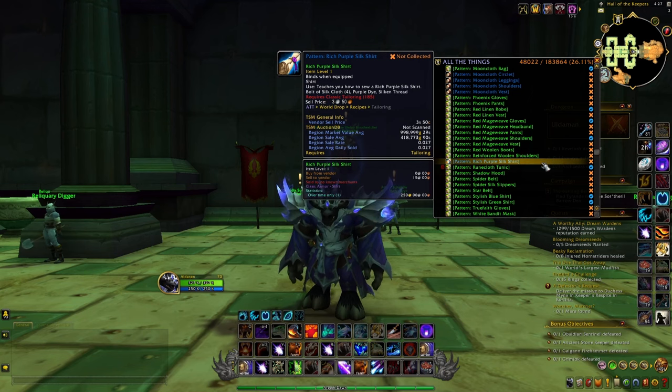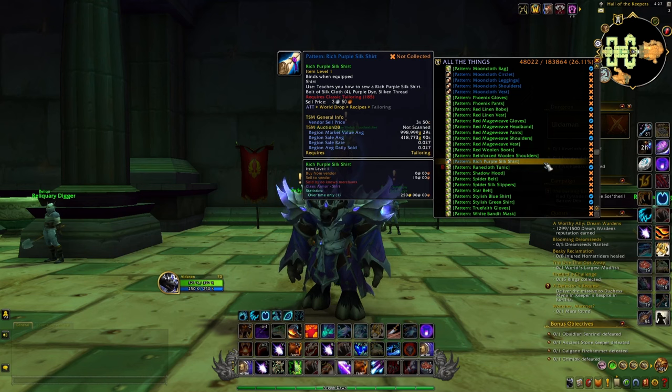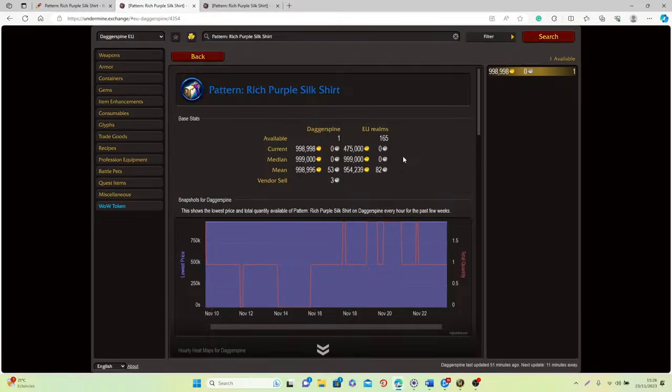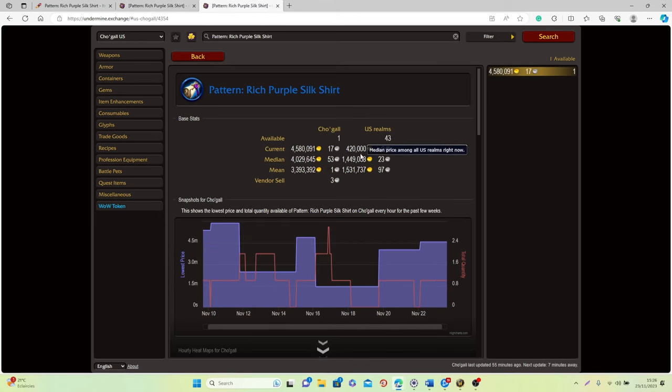This is a world drop, so it will drop from many different sources including random mobs, random rares, random chests, and random lockboxes, which makes this item pretty difficult to actually farm. Right now it is selling for a lot of gold and has a really nice sell rate. On average on European realms you will be able to sell it for 1 million gold, and on North American realms for 1.5 million gold. The sell rate is 0.03, which is extremely good.